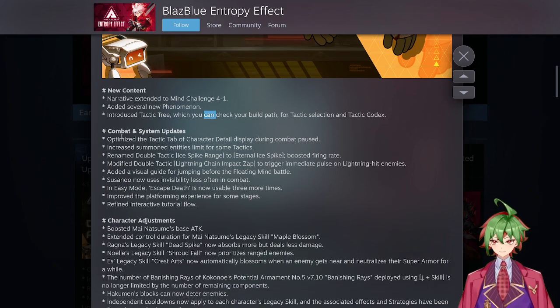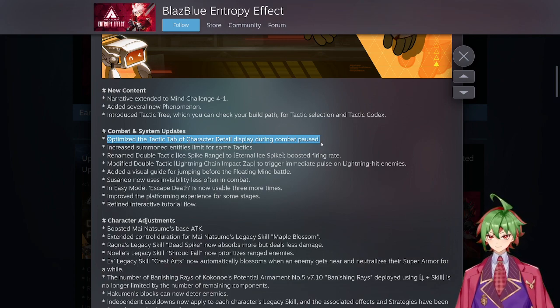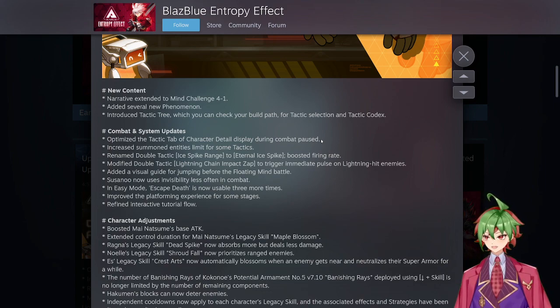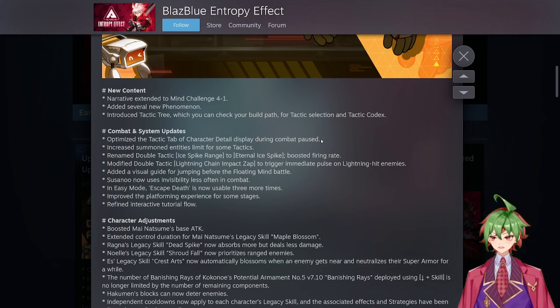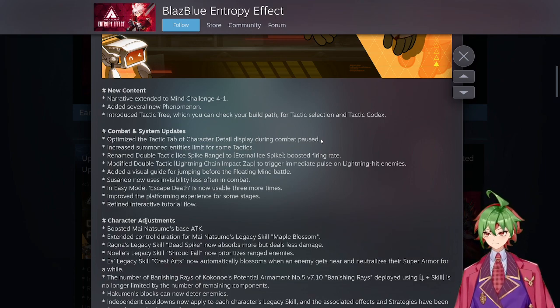When it comes to the combat, they optimized the tactics tab of the character details displayed during combat. Basically when you pause and look at your tactics, it will now be categorized into basic attack, skill, and legacy skill. So you know which of your tactics improve upon what you do — like if you have a lot of basic attacks, maybe you should keep going for that or do something else.